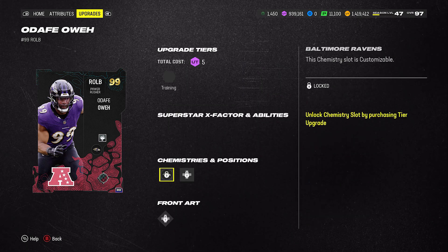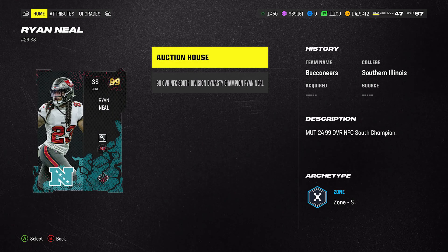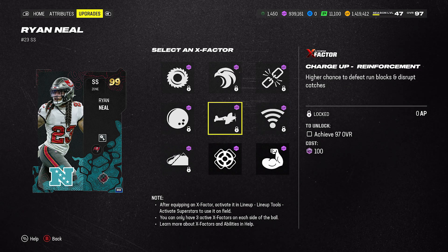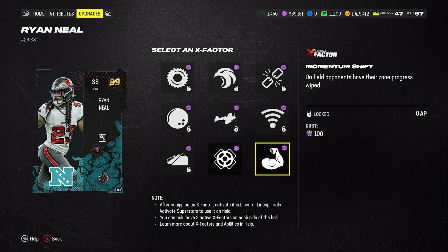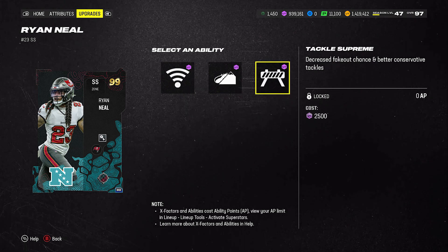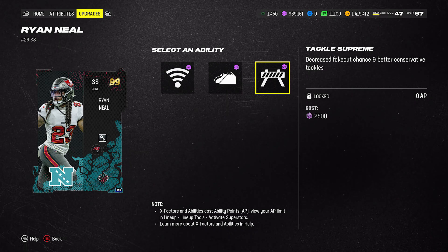This is what I was talking about with the AFC North teams — you've got your Regular Team Chem, your Power Run, your Pass Pro, and your Balanced. Now take a look at Ryan Neal. He's got Baked In Pick Artist. X-Factors include Universal Coverage, Avalanche, and Momentum Shift — all 0 AP. That Baked In Pick Artist is also 0 AP. There's your Tackle Supreme, another Avalanche, and Universal Coverage. I would say you're probably going to want to put these on here instead of using the X-Factor slot.